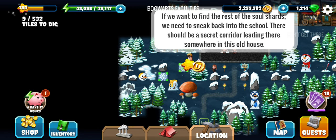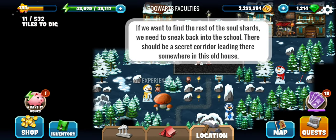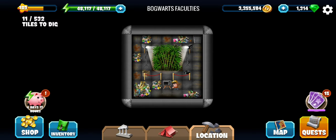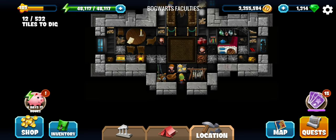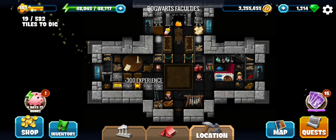Do one more gear. Alright, so let's focus on the objective now — we need to sneak back into the school. There is a secret house; first there is the cell phone and now let's go into the house. That goes to some secret entrance.